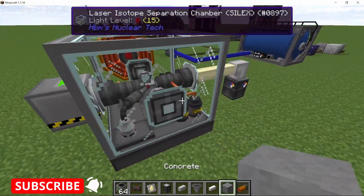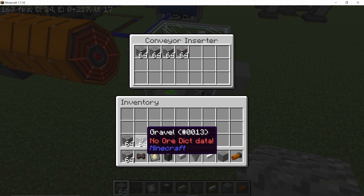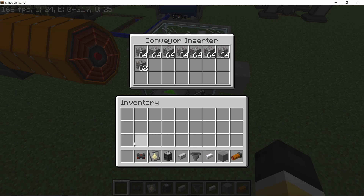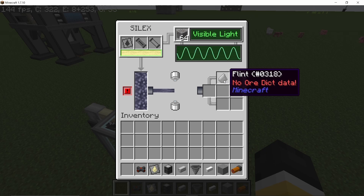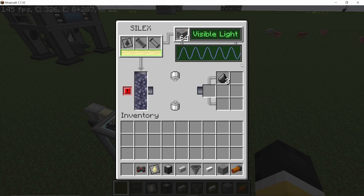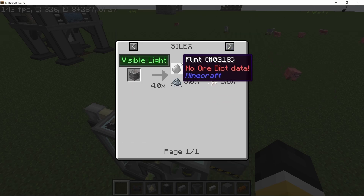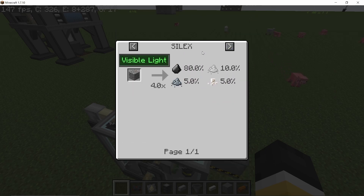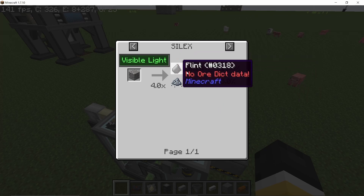As for the SILEX and the fusion reactor, the SILEX now has a fixed chance of giving you separate products. Materials have a weight of 100 and the probability distribution is divided inside it — so after 100 operations the cycle repeats. For example, weights of 80, 10, 5, and 5 mean after 100 operations you are guaranteed to get those products in their exact ratio. The same now applies for fusion reactor byproducts.